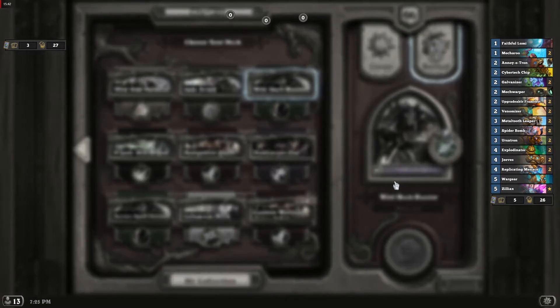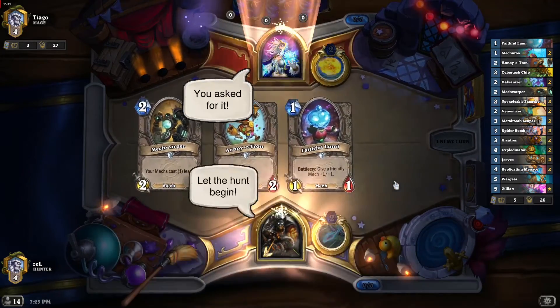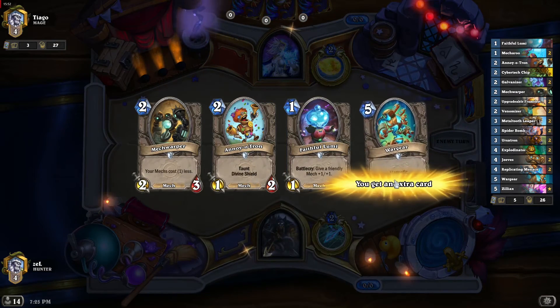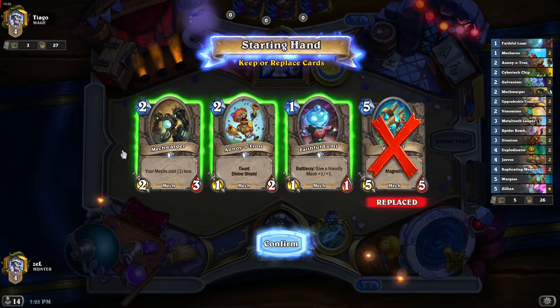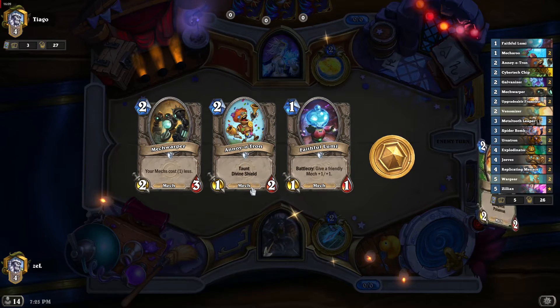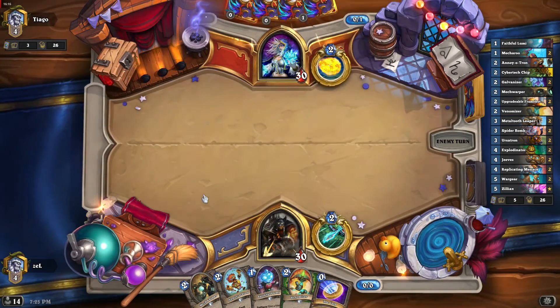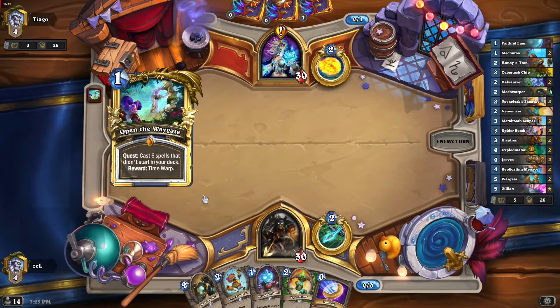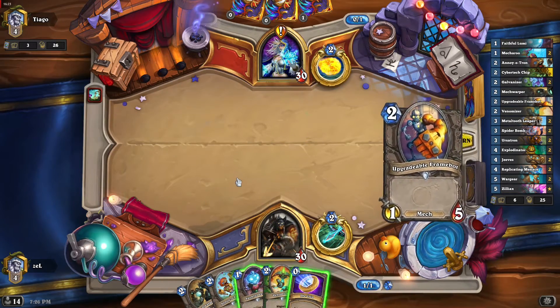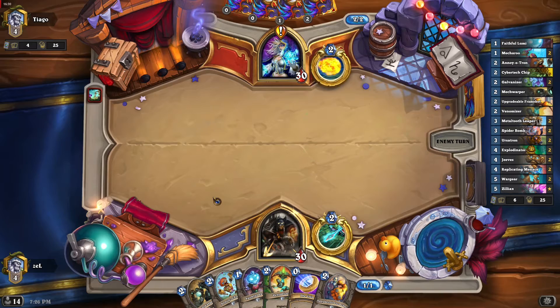Time for a new game — our opponent will be Mage. We are meeting different classes, that's great. Vargot should be re-rolled for sure, but these other cards are not bad. I'm thinking about a Neutron — I'll probably keep it because it is a great way to protect your Mech Warper. Opening the Vault — Quest Mage. That can mean quite a few things. Let's not do anything this turn, but next turn we certainly will.